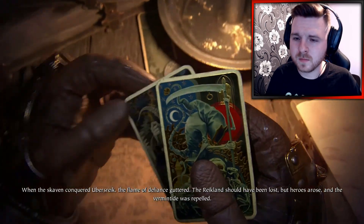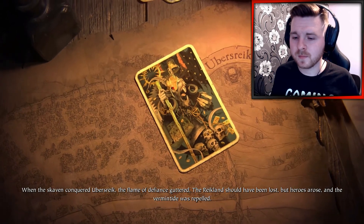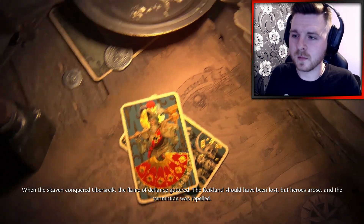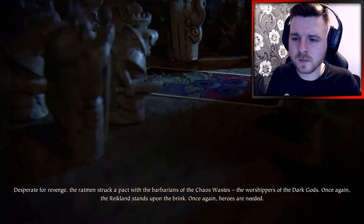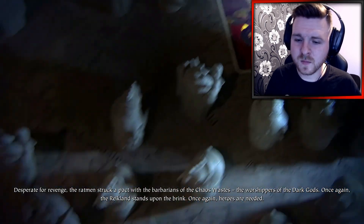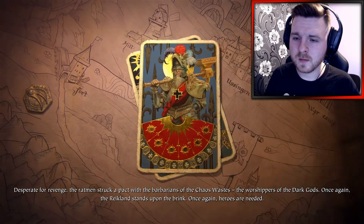When the Skaven conquered Ubersrike, the flame of defiance guttered. The Rite Land should have been lost, but heroes closed ranks and the vermin tide was repelled. Desperate for revenge, the Rite Land struck a pact with the barbarians of the chaos wastes — the worshippers of the dark gods. Once again, the Rite Land stands upon the brink. Once again, heroes are needed.